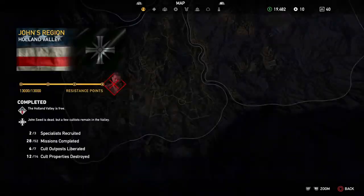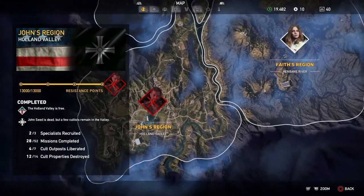Now that you have the rod, what you want to do is travel over to the Henbane River Rail Bridge, which is in John's region.